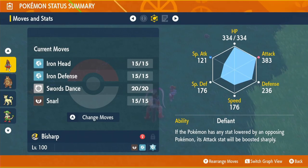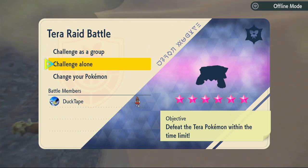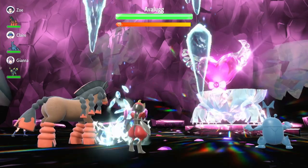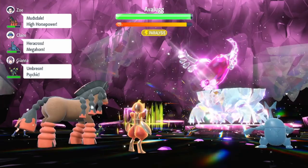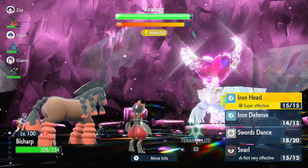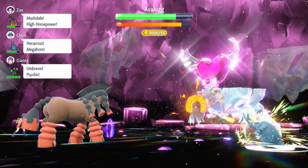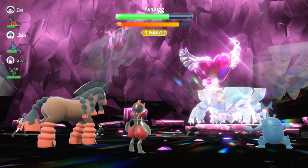Let's get into the raids! First up is a six-star fairy type Avalugg — a battle of defenses. This Pokémon has incredible Defense, possibly the best on the entire game. First move is Iron Defense because it's a physical attacker. It barely deals 18 damage to us. We use Swords Dance again — we're on plus four Attack — and now it's time to use Iron Head.